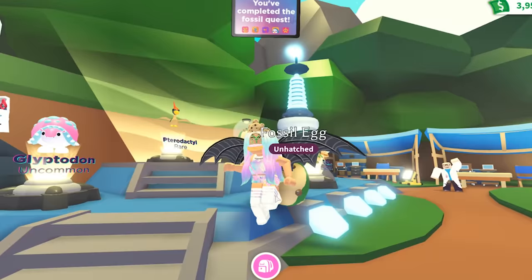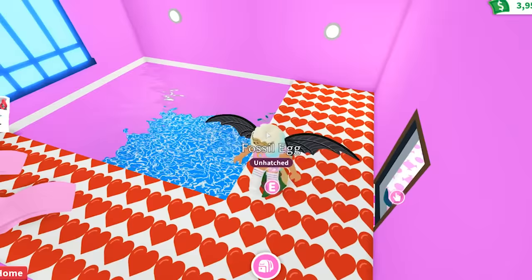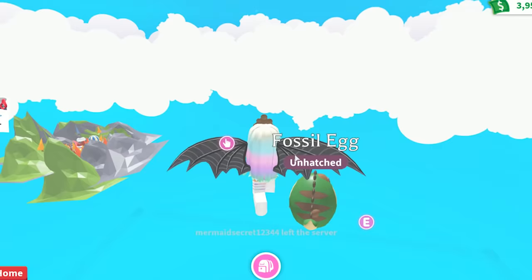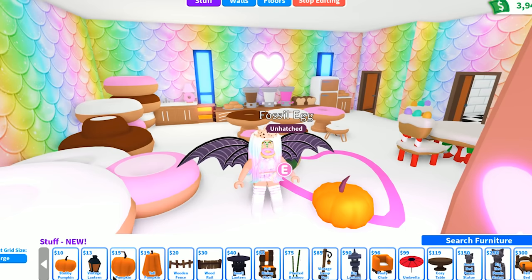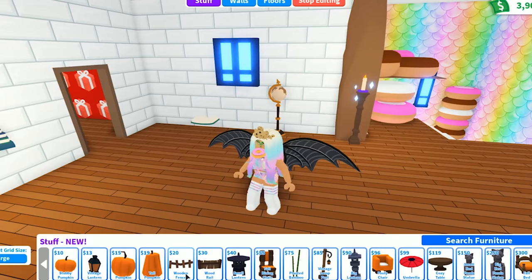Let's get another fossil egg because this is so fun. Her name is mermaid secret — her house is so cute. Look at the hearts and the swimming pool, this is so nice. The scale floor actually looks really good as flooring. I have it as the wallpaper in my house. Let's check out the new fall items — they have pumpkins and wooden fences. I want to decorate with these pumpkins everywhere. There's a stubby pumpkin, a regular size pumpkin, and the tall pumpkin. Small lanterns, little wood rails, fall dining chair.